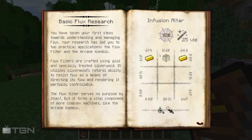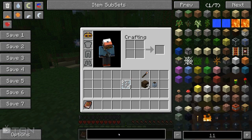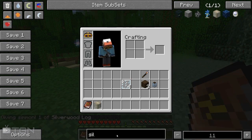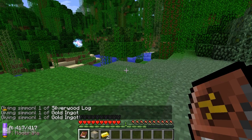We're going to make an infusion altar - actually, we're making a flux filter. To make one of these you need two gold ingots and a silverwood log, which obviously you're going to find from a silverwood tree. And that's going to give us a flux filter. So let's go ahead and make one of those - we need a silverwood log, just one, and two gold ingots.